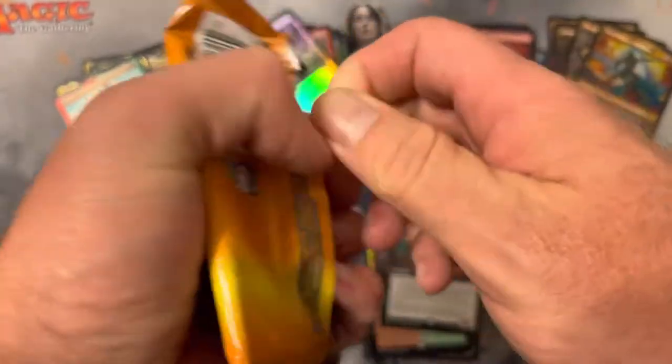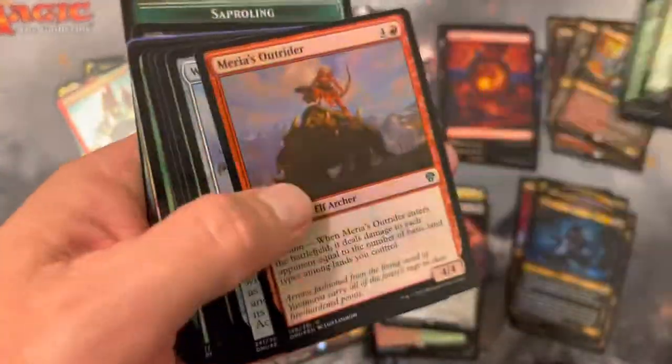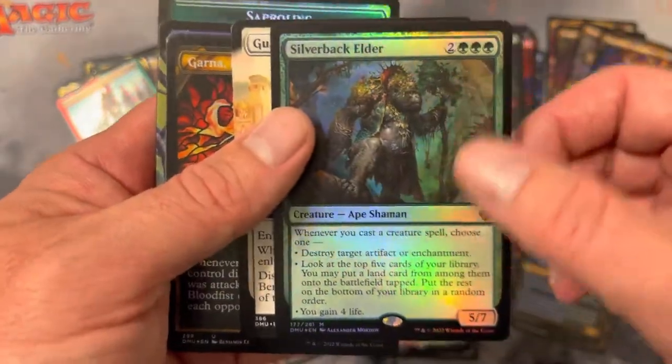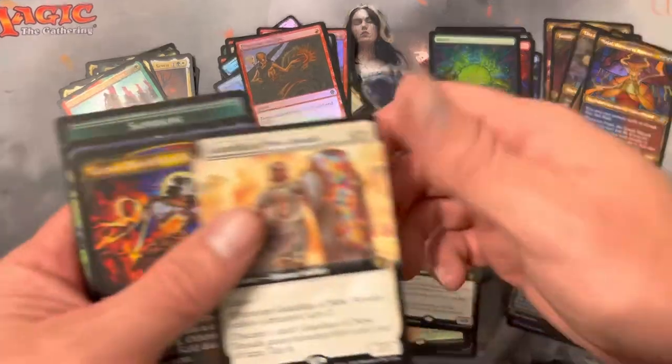I don't think shock lands are going to be back in standard — pain lands are what it is. I think shock lands are going to be kind of retired to modern strength. They'll probably say that for a while so they can bring them back. Oh — Silverback Elder in foil, very nice.